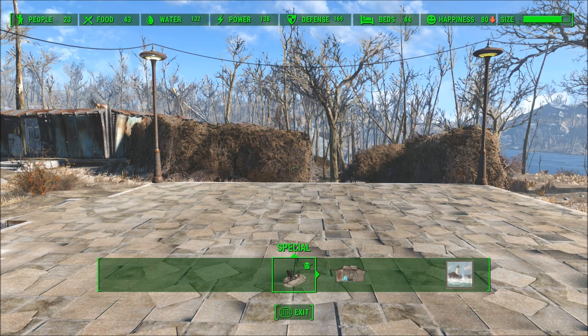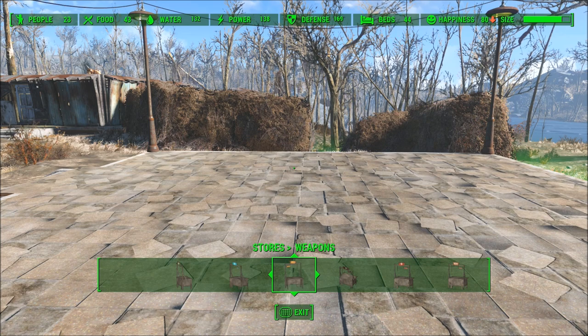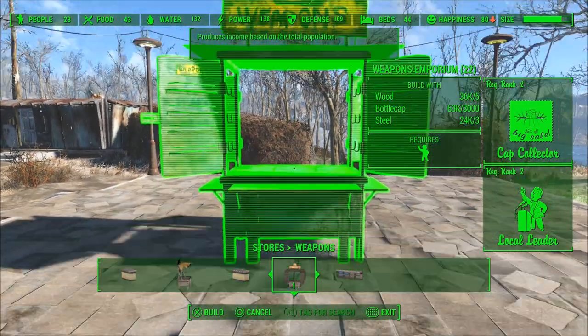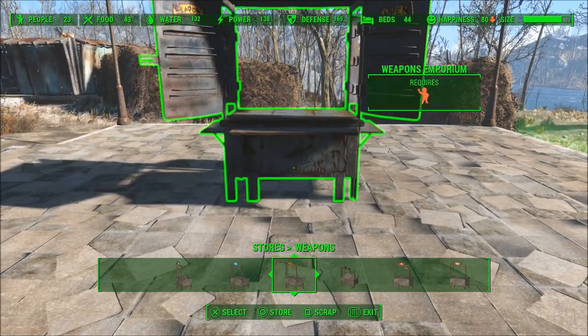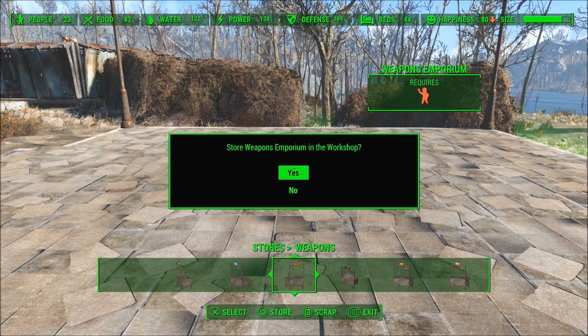For the bottle cap glitch, go into workshop mode and scroll over to the stores option. You'll want to use the weapons emporium because it gives you the most caps, but it is expensive. If you can't afford it, use a cheaper version. I'm using the one that costs 3,000 bottle caps, which is the fastest. Place down a store anywhere, go back out of that option, and hover over it so it's outlined. Then press square, X, and circle using whichever technique you prefer. If you're worried about messing up, make a quick save before so you don't lose caps.